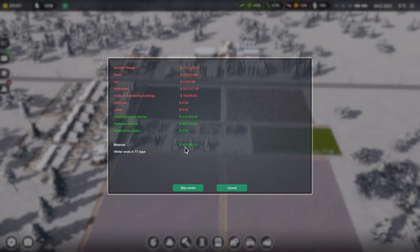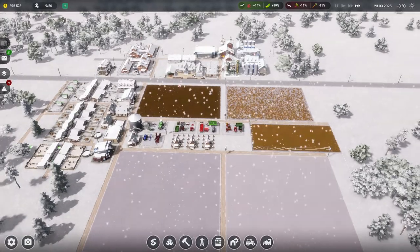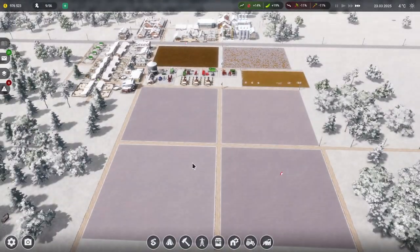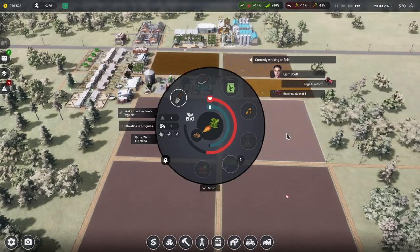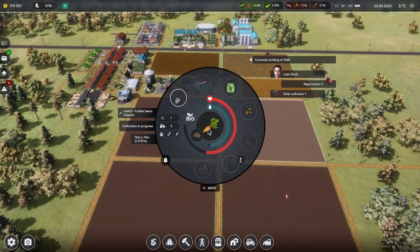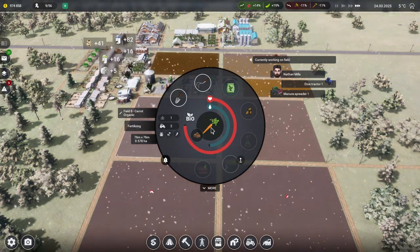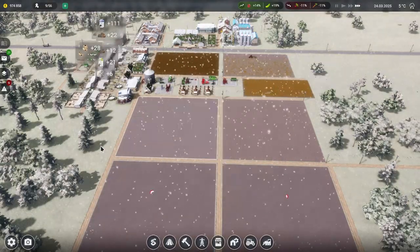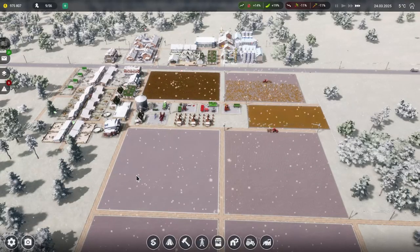We're going to skip winter - we're going to make $357,000 over the winter and then it's spring. We've done one round of the bio beets and one round of bio carrots, so we do have some of that ready to go. We could change this up now to something else, but we might just do one more round and then switch something else out.